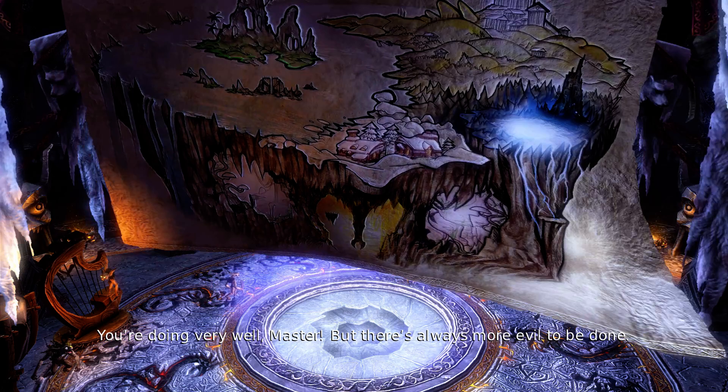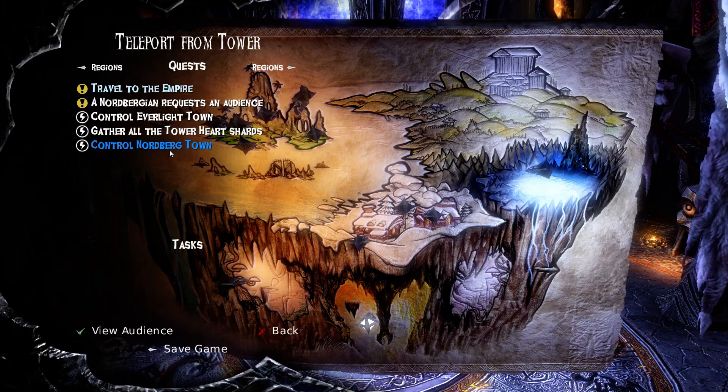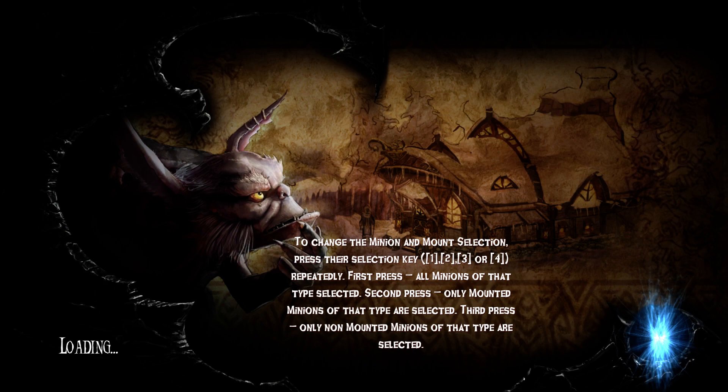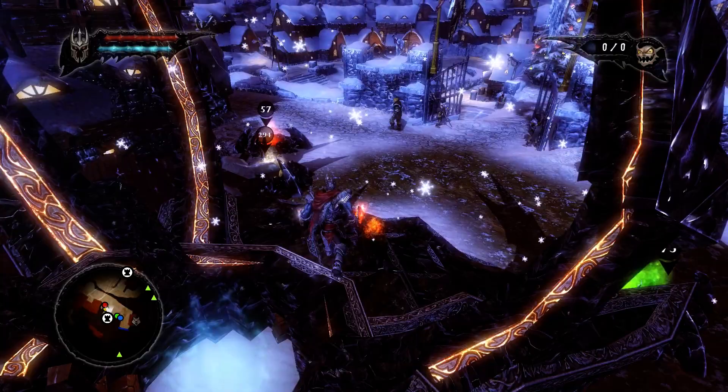You'll do very well, Master, but there's always more evil to be done. Now there's a couple of quests I can do, none of them I really care about all that much. Let's go to Nordberg town for a moment. Now that I've got at least three colors of minions, I can do some stuff within the town. I really need all four to do everything I want to do, but let's start.